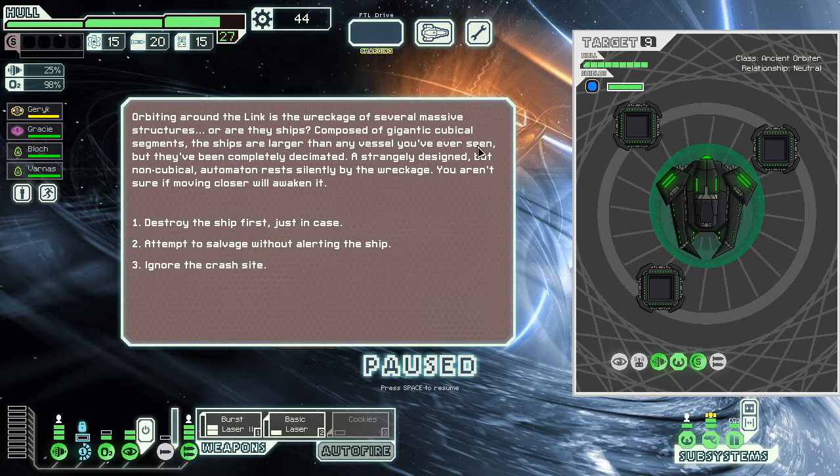Millions of nanobots — oh no, I can't do it with this ship. It's just a really rare chance at the harmony link — I've been to this link like 30 times. Around the link is the wreckage of several massive structures composed of gigantic cubicle segments, larger than any vessel I've ever seen. A strangely designed non-cubicle automation rests silently by the wreckage. Not sure if moving in closer will awaken it — it's got drones.